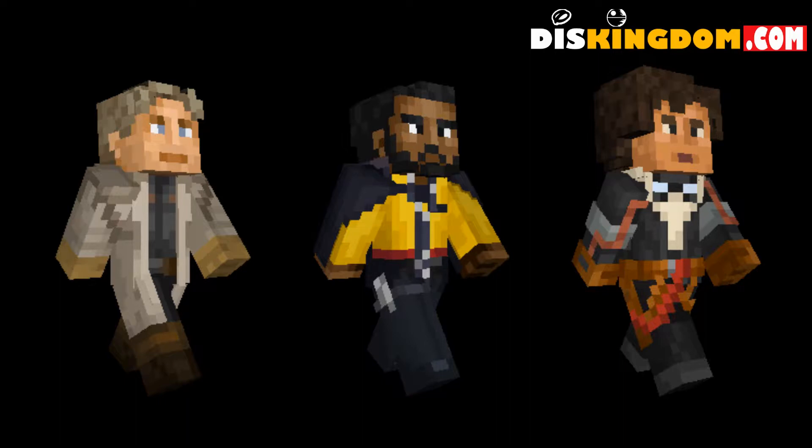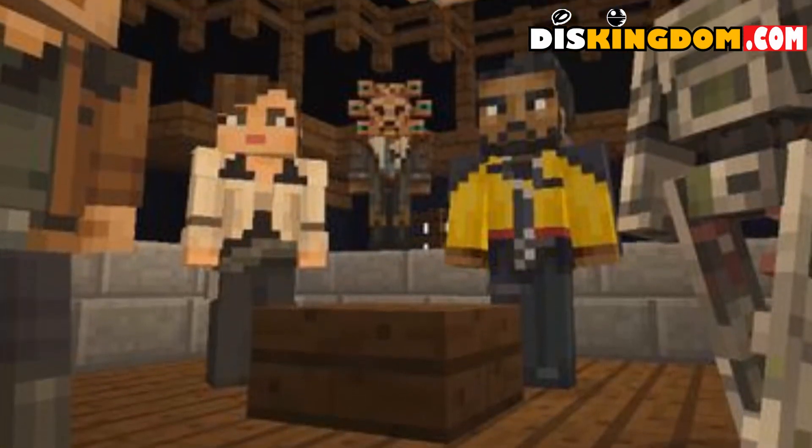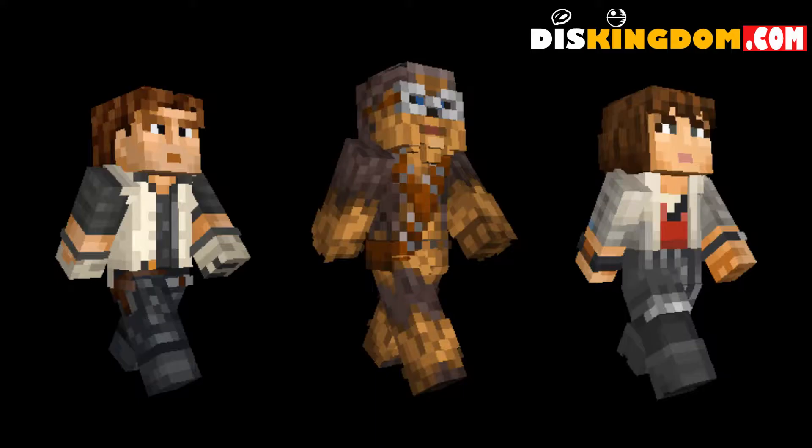There are over 30 skins including Han Solo, Lando, Chewbacca. We've also got Enfys Nest, the Cloud Riders, and we've even got some Stormtroopers. We've also got some of the droids in there such as L3-37.